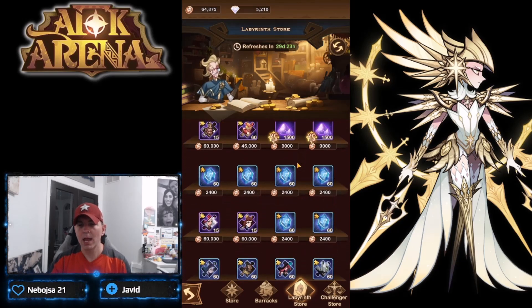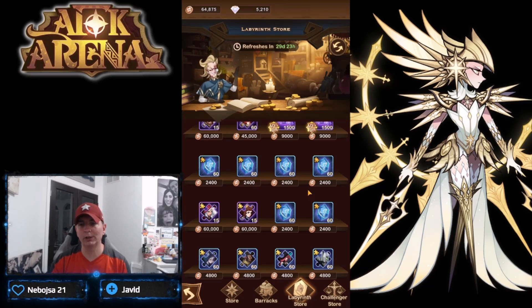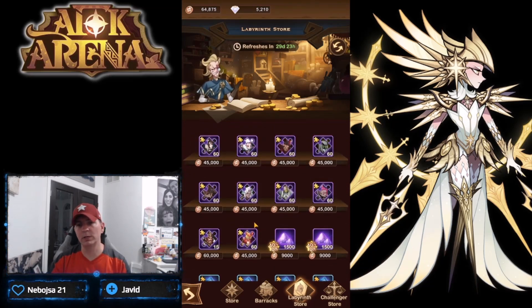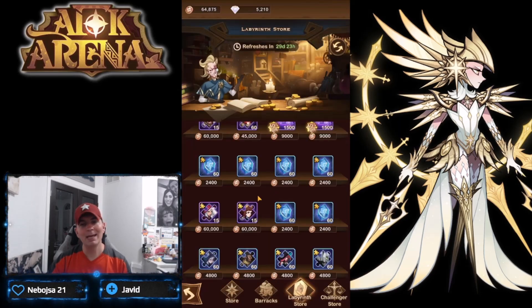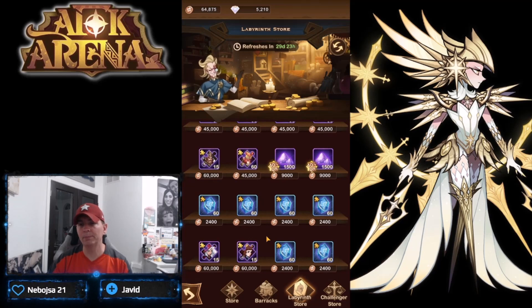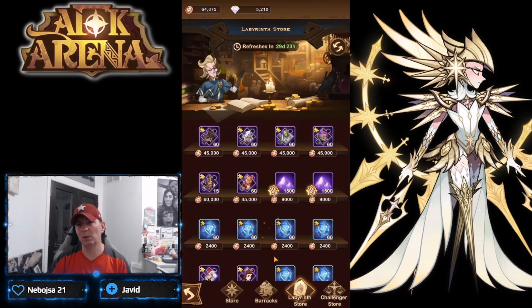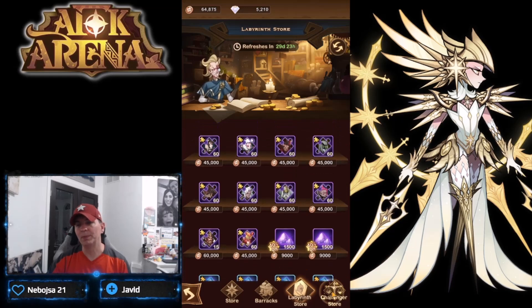I hopped on another account with the labyrinth store to show you what's available. We have Joan of Arc, Baba Yaga, Arthur, and Wukong. On an earlier account, you want to prioritize the labyrinth store. None of the four primary faction heroes are top picks, but the first one you want to build is Joan of Arc - she still sees an incredible amount of utility in AFK Arena. Arthur sees a little play, and Baba Yaga unfortunately doesn't see too much. Joan is the big priority, then Baba Yaga for utility.